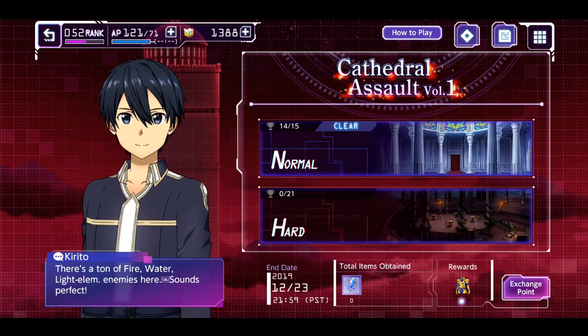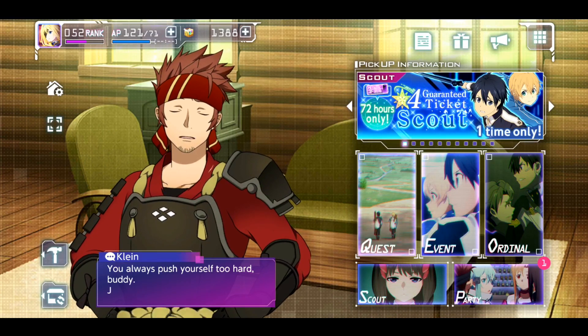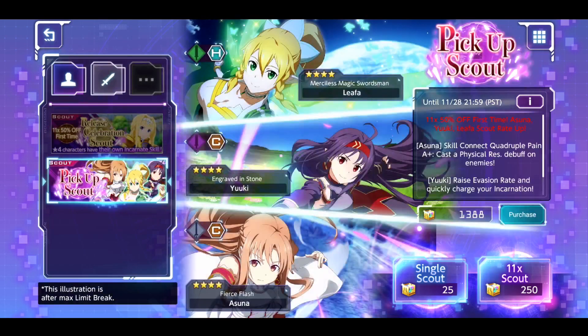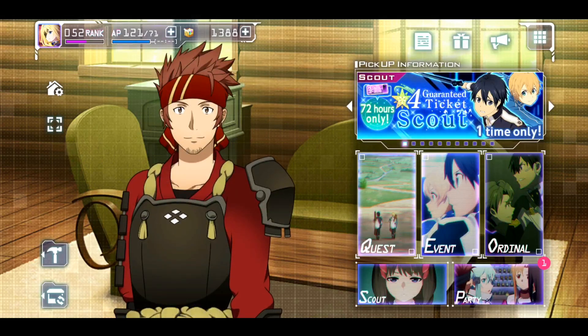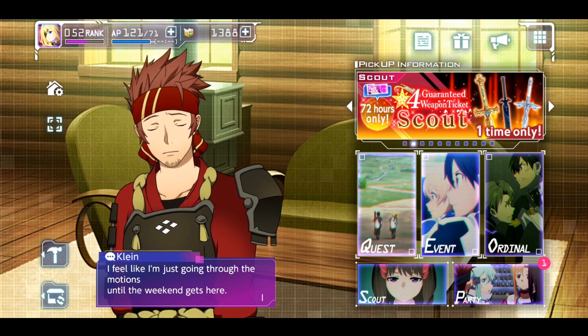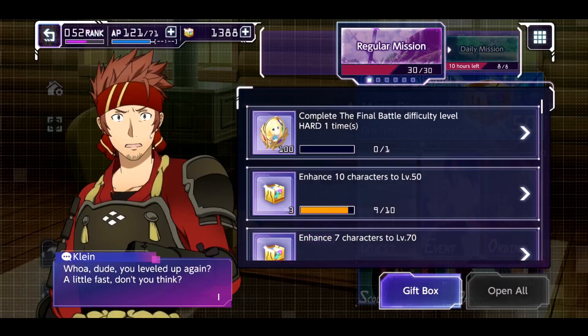Being able to beat Cathedral Mode with a full team of 3 stars might not be possible with the units we currently have in the game. The issue we're dealing with is they're kind of recycling — obviously it's the first week of the game, but we're just getting these pickup scout banners for units who are already in the game, so we aren't getting a huge variety of units yet. Like I said, 100 of them will be shards that stay around forever as long as the game is around, because they are just regular missions for completing the main story.